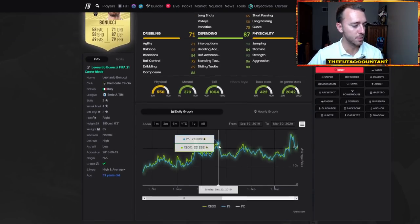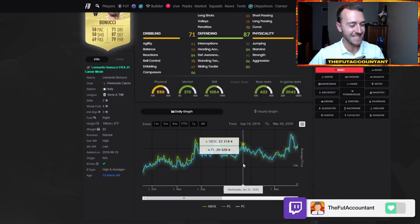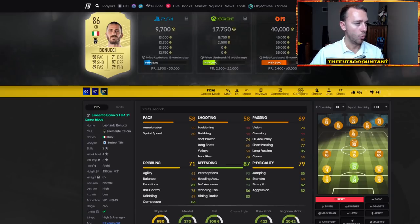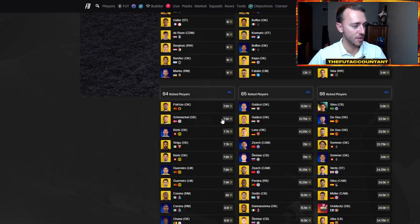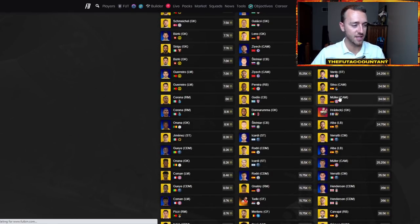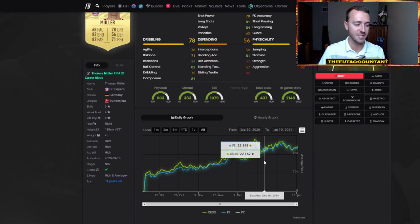Let's look at 86s — Bonucci and Muller. Muller was always one of the cheapest 86s; Bonucci was a bit more expensive because of his links. Same kind of situation last year: Bonucci drops down to 13,000–14,000 coins and rebounds to 20,000 coins the week after Team of the Year ends. Literally 10 days later he almost doubled in price. Thomas Muller was down at 14K and also rose to about 20,000 coins last year. Now SBC fodder is more expensive this year — 86s right now are 22,000–23,000 coins; some are at 24,000–25K. Thomas Muller as an 86-rated card this year is not going to be 14K during Team of the Year — there are just too many SBCs out and people have too many coins, which is raising the SBC fodder market.